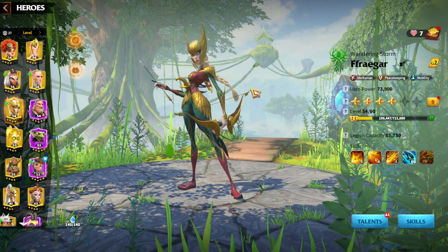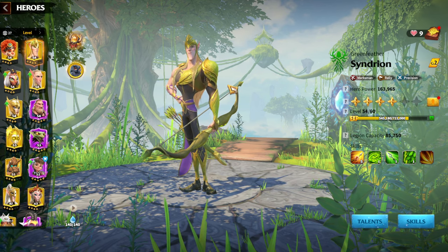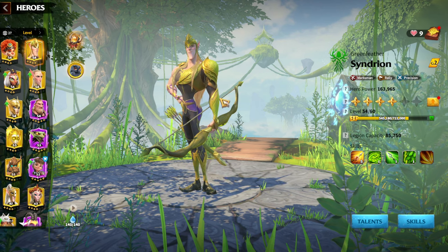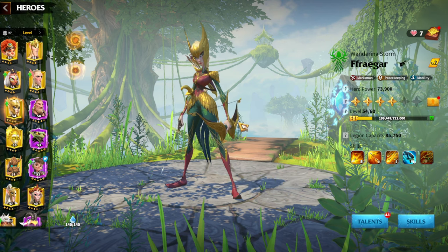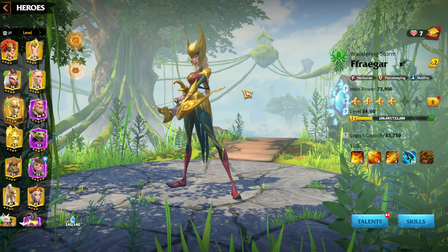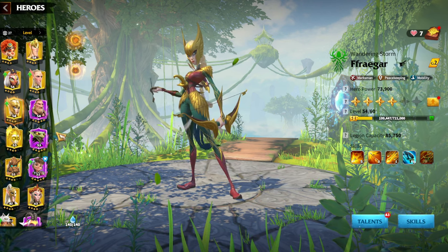In my opinion, Fragar was made to be paired with Syndrian. I would not use Fragar for the Wyverns because Syndrian and Fragar have an amazing synergy with normal attacks, which is pretty good. Syndrian and Fragar have been the best marksman legion from day one, whenever they were released together.